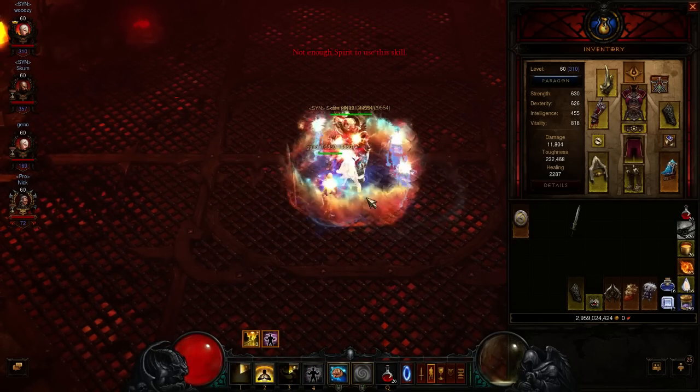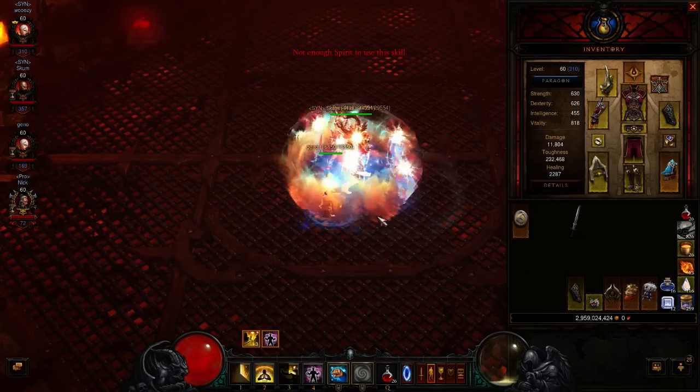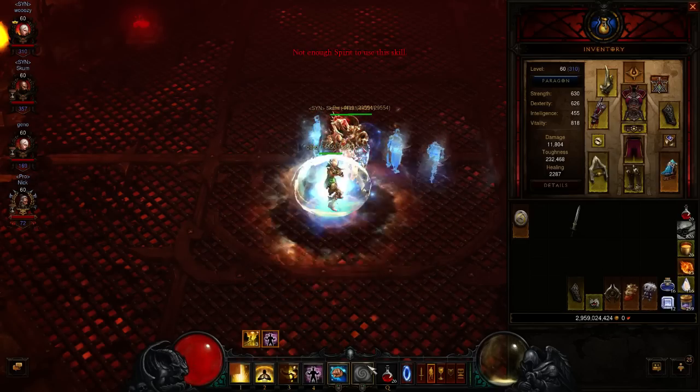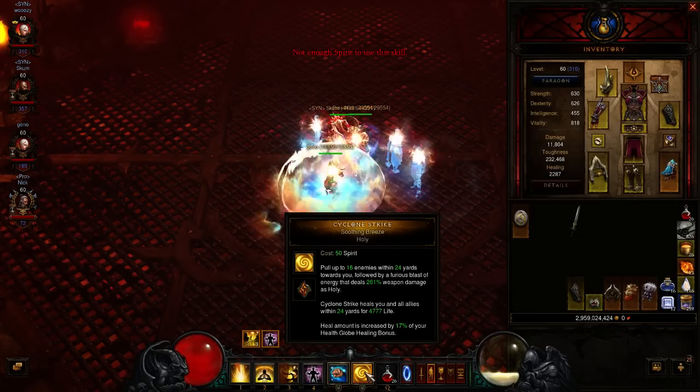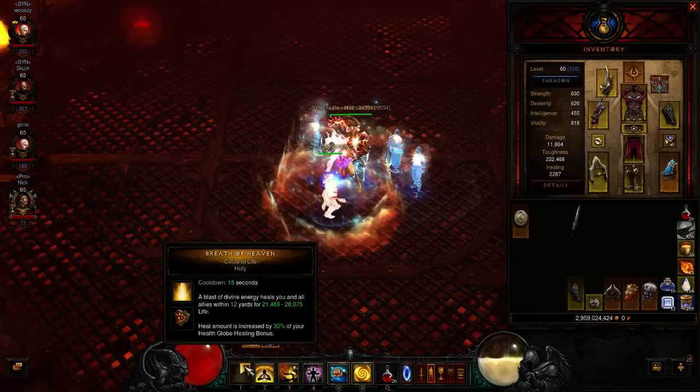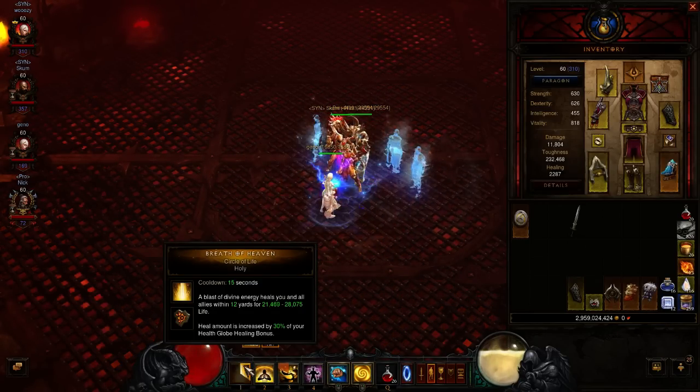Basically you want to join the game on your monk, preferably a full game so you have more players to heal, and spam your heals on each other. Your two heal spells are Cyclone Strike with the Soothing Breeze Rune and Breath of Heaven with the Circle of Life Rune. You'll notice that your heal amount is increased by a percentage of your Health Globe Healing Bonus.